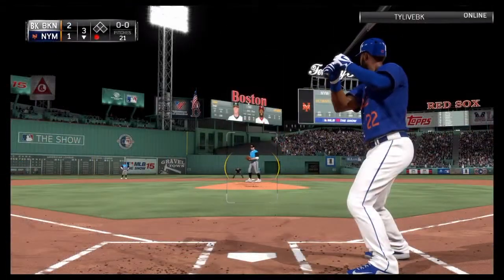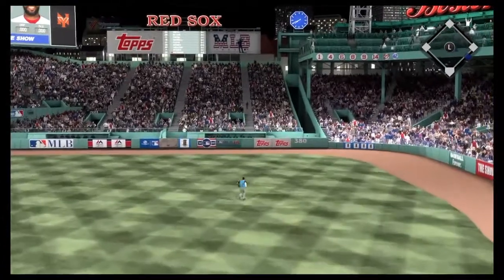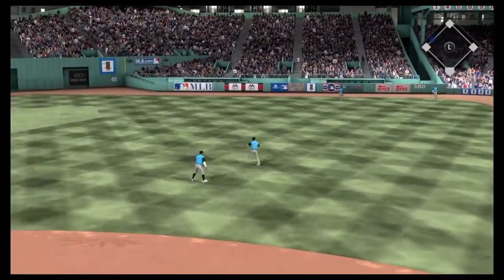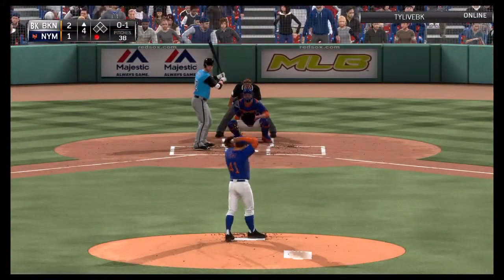Bottom of the third — with one out, Jason Hayward hits one over the right fielder's head. Hayward can fly, so he's running for days, pulling into third with a one-out triple. The Mets are in business, but they cannot get him to score.